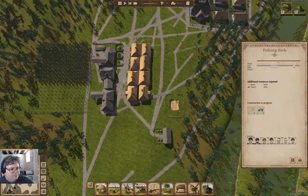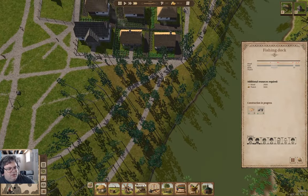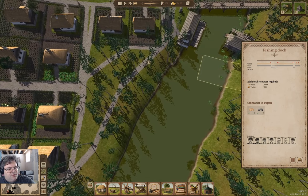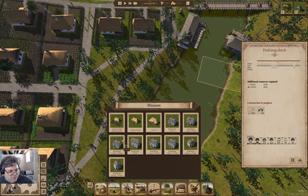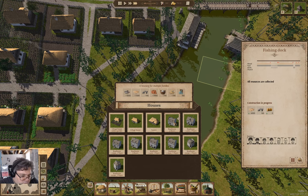Maybe I'll run a row house along here — that might be cool. We have row house, two floors, multiple families. Row house corner. Row house with an arch. Row house, two floors.